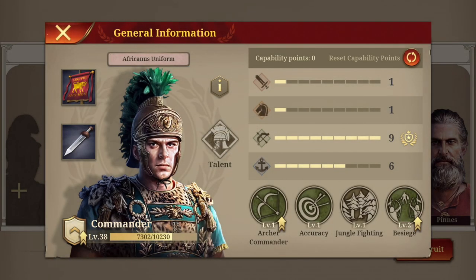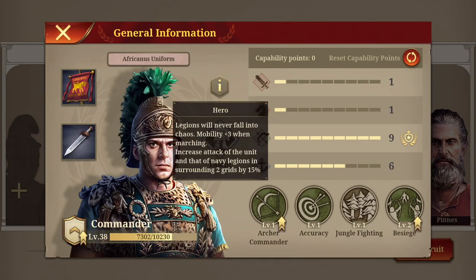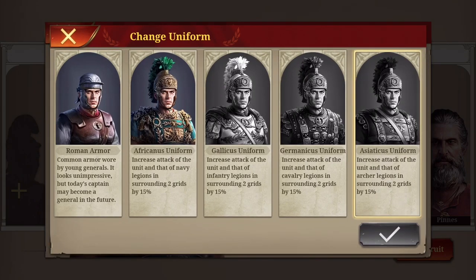I noticed one thing: if you have a uniform on your new Commander general, it actually stacks up on your talent tab. So you will never lose the hero legion hero talent, and you still get increasing on it — pretty neat. The Commander will become such an insane unit if you upgrade him fully, for example with the Asiatico's uniform.